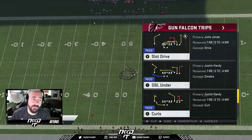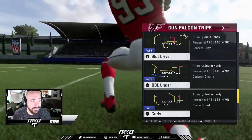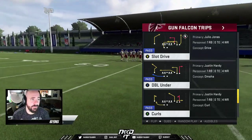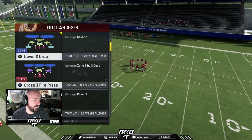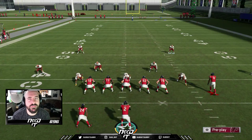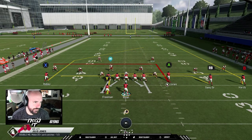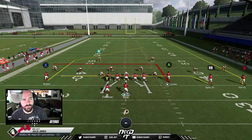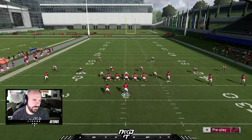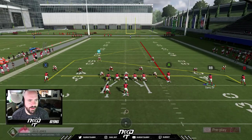I'm going to go over a couple plays I like and ways to protect out of this formation. The first play I want to talk about is Slot Drive. The slot drive and curls are the plays we'll discuss. Slot Drive is a play I ran a long time ago when I wasn't even that good at Madden, but that post route to the solo wide receiver is just really effective. We'll go to Dollar defense, cover three sky press — you guys playing weekend league know about this defense.